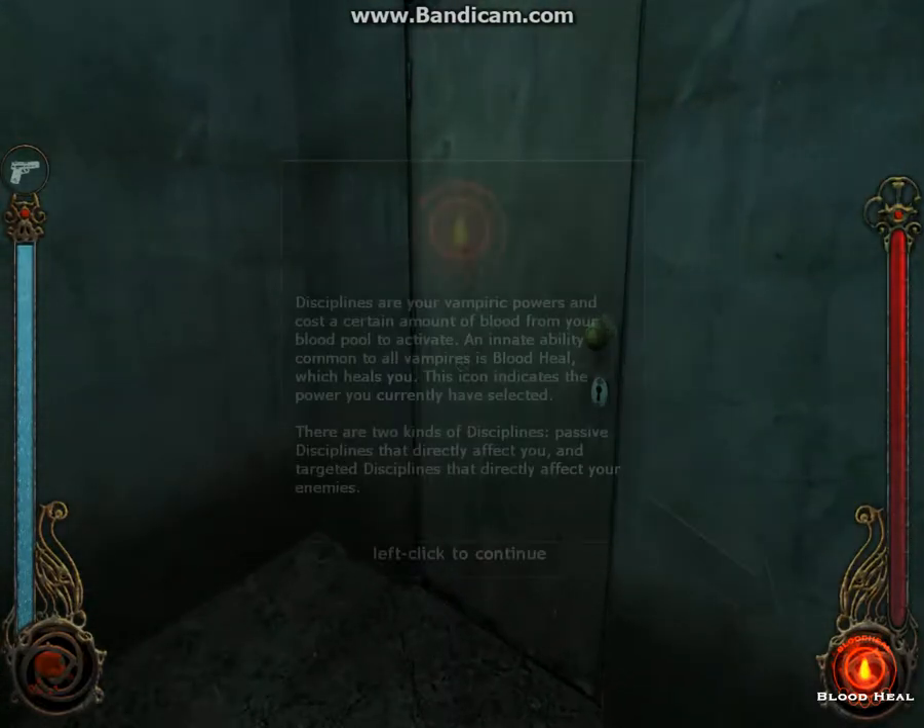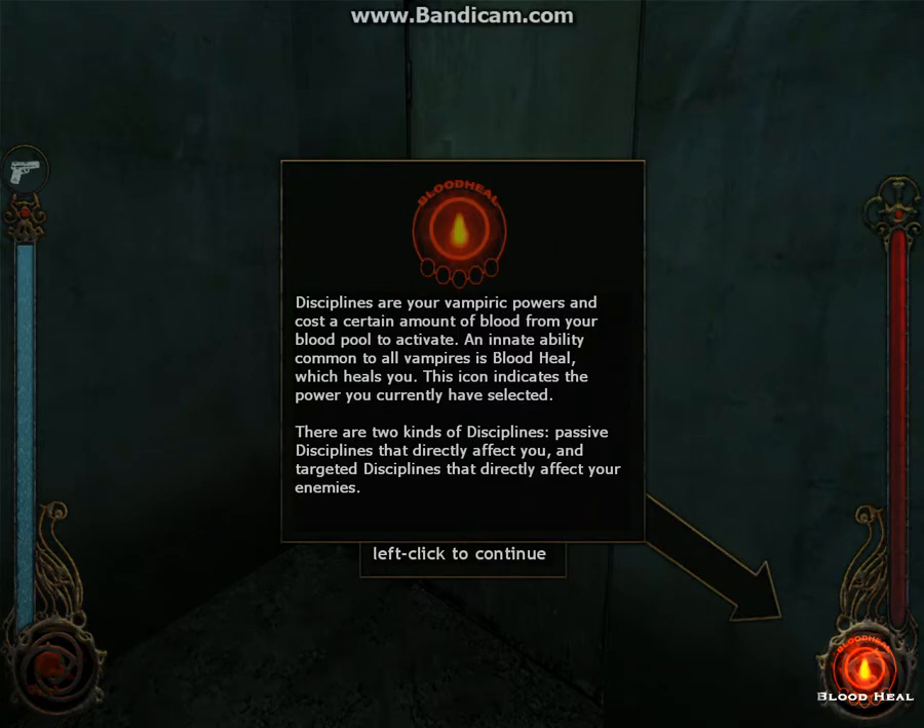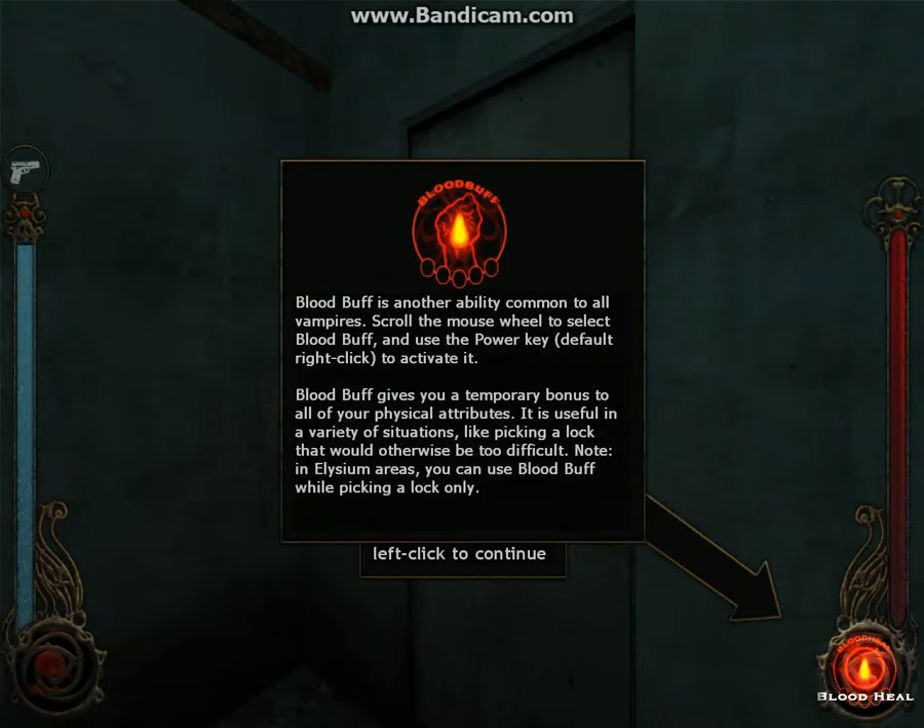Hello again! Let's continue kicking some sub-ass! Disciplines are your vampiric powers and cost a certain amount of blood. There are two kinds of discipline: passive disciplines that directly affect you, and target disciplines that directly affect your enemies.